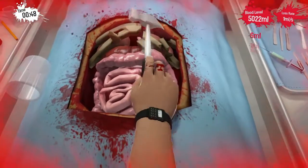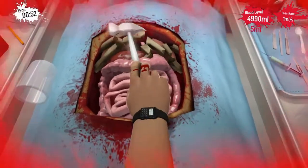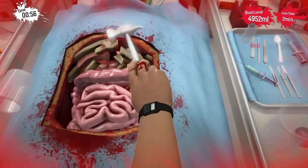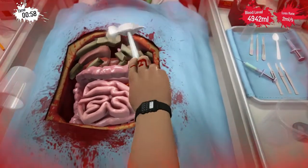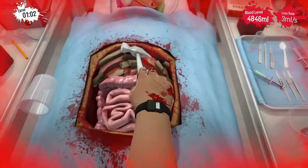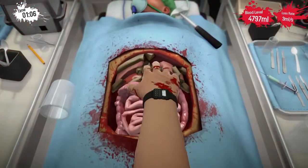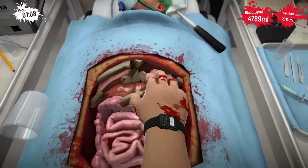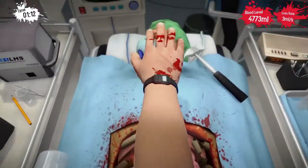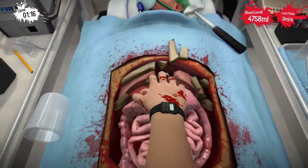Oh my god, this is taking a lot longer than I thought because this is being stupid and won't break. These are pretty strong ribs — but in real life if I were to hit somebody in the ribs with a hammer I'd pretty much just break them on impact. Hold on to that for me Bob. Okay, grab all these ribs, throw them out, I don't need them anymore.